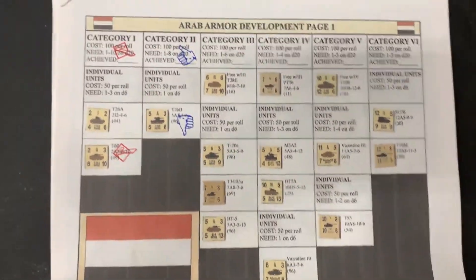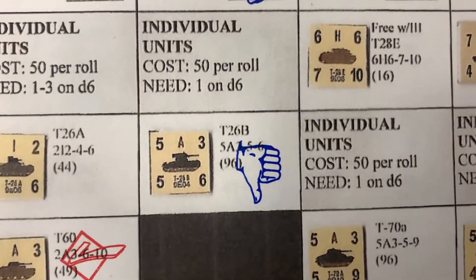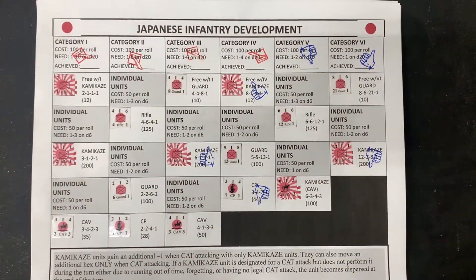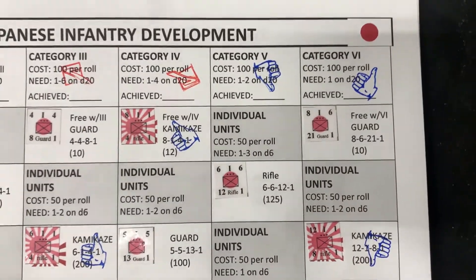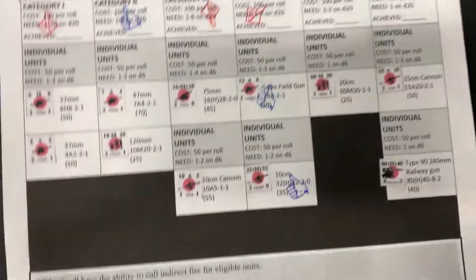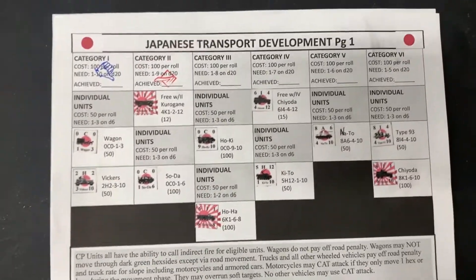The Arabs used their auto unlock to get Category 2 armor and also unlocked the T-26B. They have no other categories unlocked. One of the biggest development updates is the Japanese getting all the way to Category 6 infantry, using their automatic unlock on that 6, and then also unlocking their Type 1 Kamikazes. They also got to Category 4 guns and unlocked a couple of guns for that category. They're still Category 2 transport.